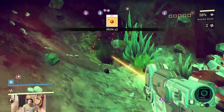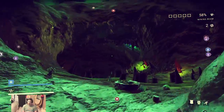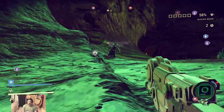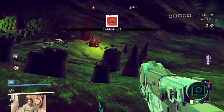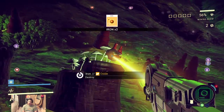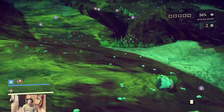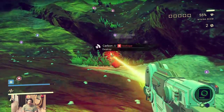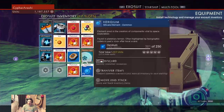Sink. Dammit, more iron. We gotta find some plants. There we go, right here — carbon. So there's another one right there. Iron. Carbon. Another one right there. We should have enough to make some.